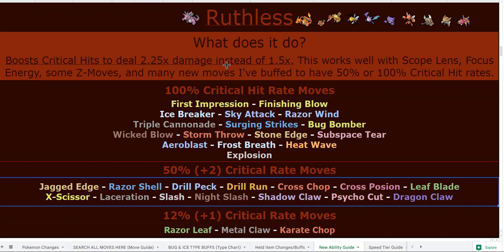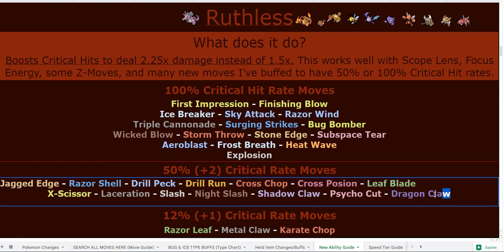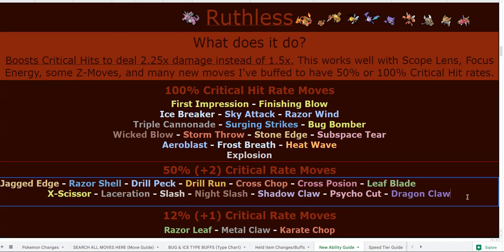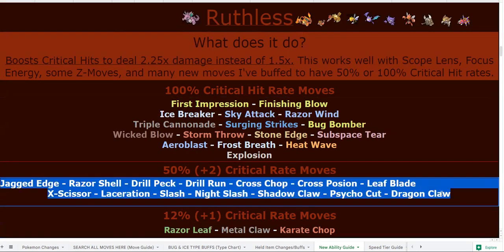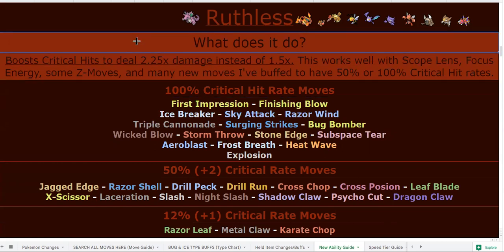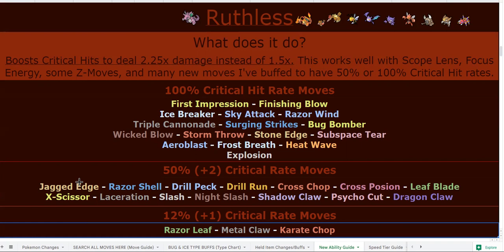With the ability Ruthless, those critical hits become 50% stronger — so instead of a 1.5x boost from the crit, these moves are 70 base power but with Ruthless they become 158 base power. They're also 100 accurate. Beedrill has access to STAB X-Scissor and STAB Cross Poison, plus Cycle Cut, Cross Chop, Drill Run, Night Slash, Slash, Drill Peck, Laceration — those are all the 50% crit rate moves it has.